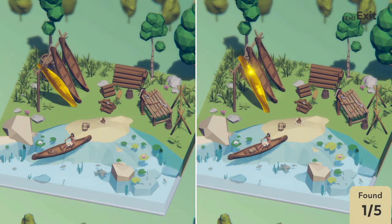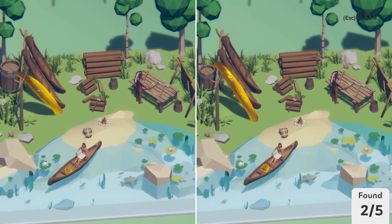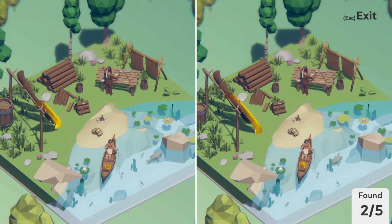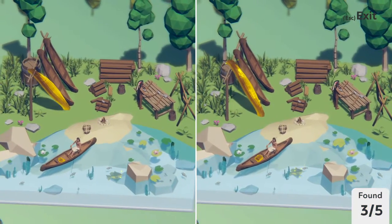Okay, so this boat right here is in a different position altogether, and so is this — whatever the heck this is — some sort of package right here. I do like the attention to detail that they put in all of the dioramas though. They are fairly well detailed — you have this scene with these Native American tribesmen, I guess. Also this fish is in a different location and this lily pad is also a different size.